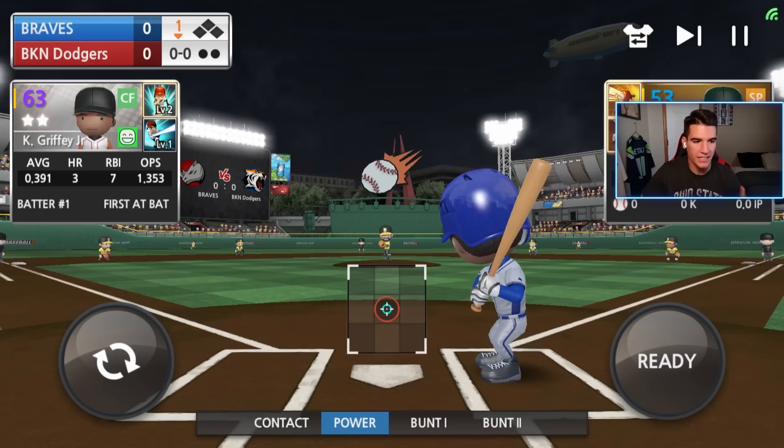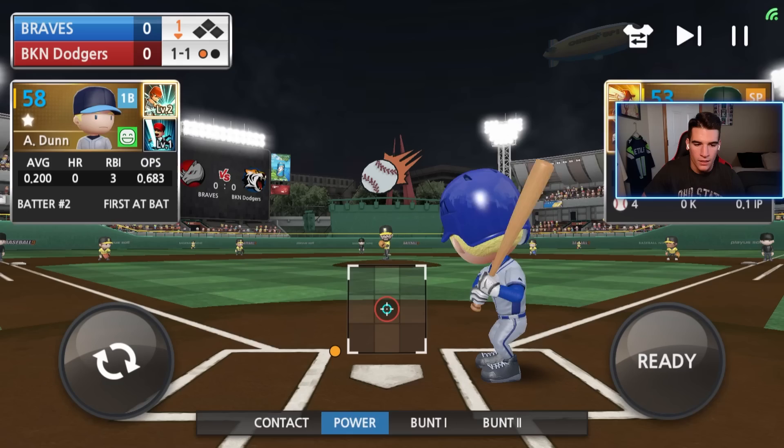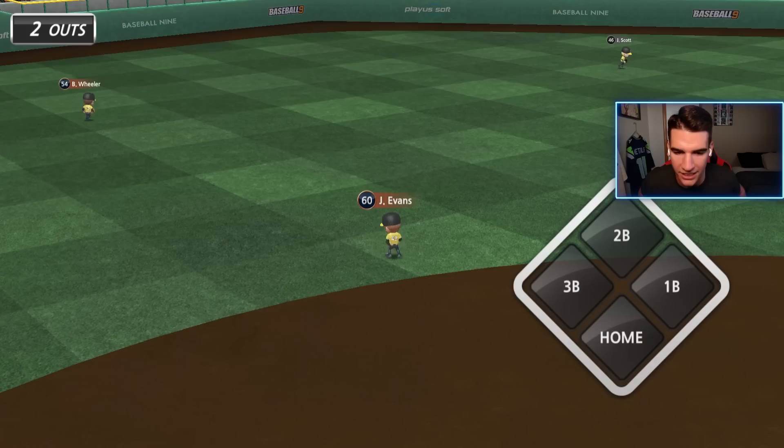First ever at-bat with Ken Griffey Jr. as a silver. Let's take him yard right here. That's going to be in the dirt. Get our pitch - fastball - and we hit it straight to the fielder. That's the pitch I wanted and we did nothing with it. Looking for my pitch. A two-seam gets caught as well - nice sliding play by Wheeler. I'll give him that.